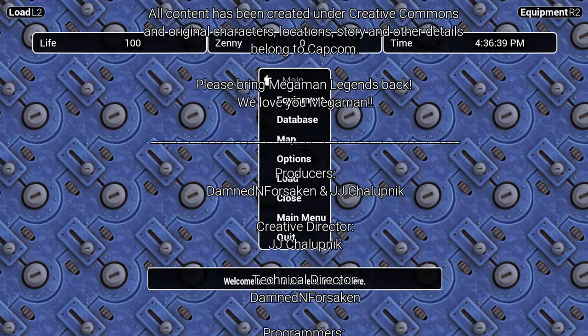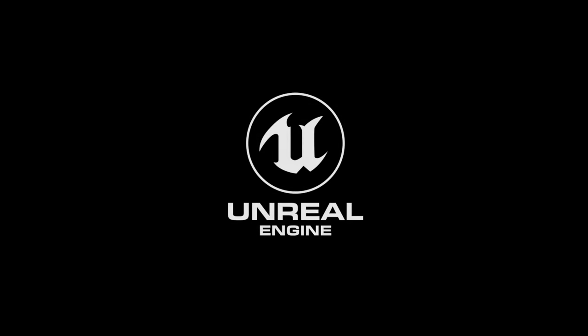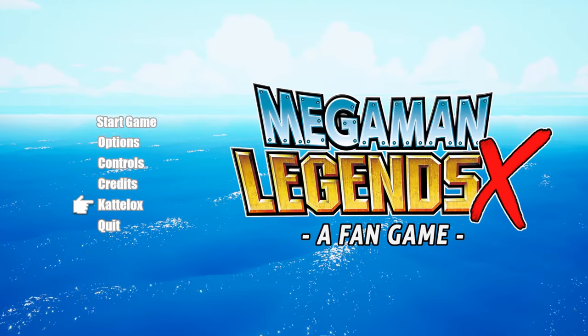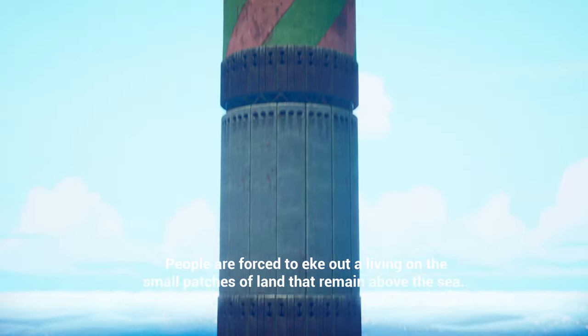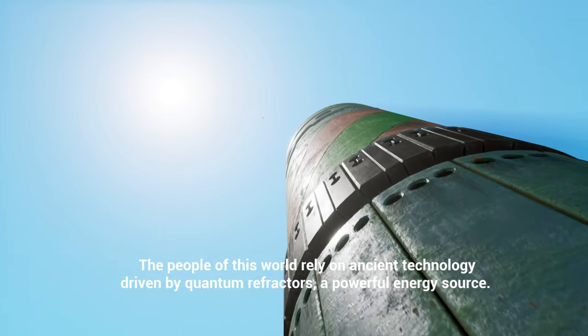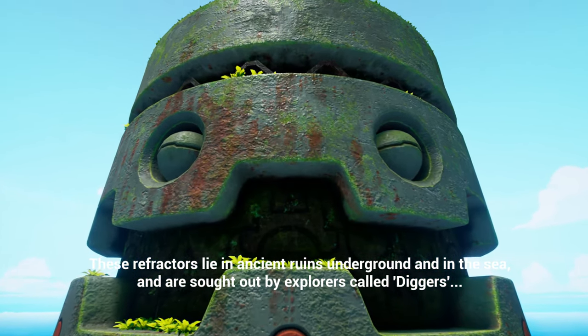Alright, just take me back to the main menu. I wish there was more — this is very intriguing, but also buggy as hell. In a world covered by endless water, people are forced to eke out a living on the small patches of land — wow, it's like they foresaw climate change. The people of this world rely on ancient technology driven by quantum refractors, a powerful energy source. These refractors lie in ancient ruins underground and in the sea, and are sought out by explorers. I wanna try the drill arm and see how that goes, cause getting close to these enemies has been fatal for me.